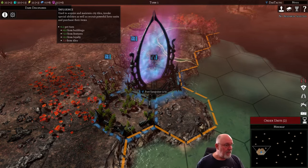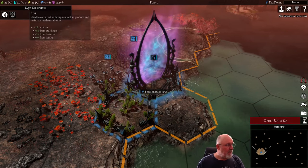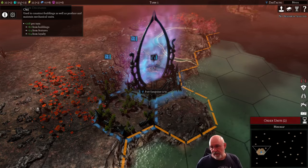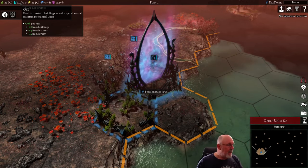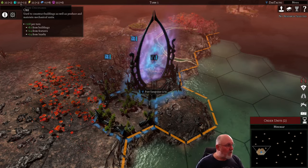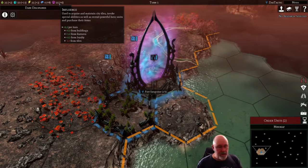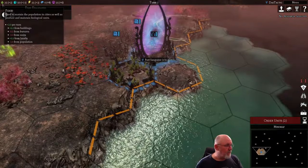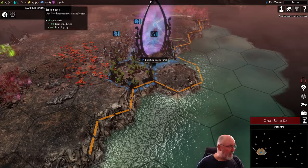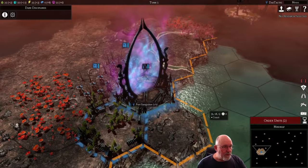Different factions will have different priorities. In our case, the most important resource I find I run out of most is ore - vitally important. The second most important is influence: we use this for all the special things we do and spend a lot of it, so we need lots stored up. Following that is food, which builds our infantry, and then finally energy. Research is in its own category but energy is also fairly important.